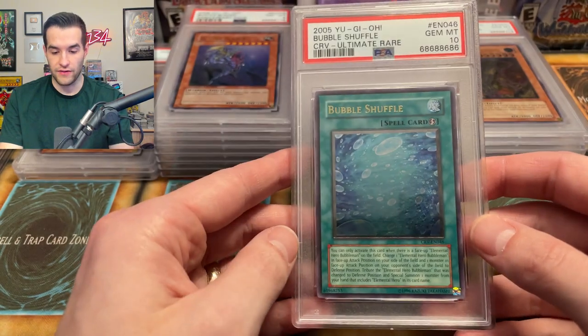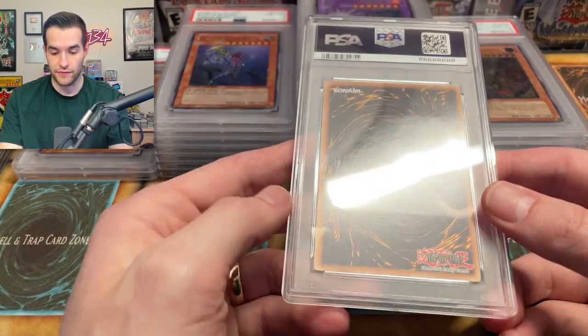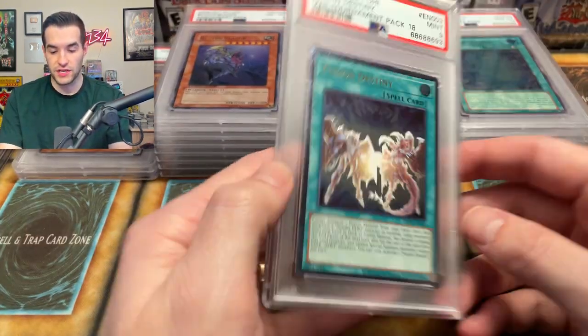We have a Bubble Shovel 10 — that's an unlimited. We actually pulled this. That's cool — we pulled an ultimate rare 10. That doesn't happen very often. It's not the back stamping — look, it's right there. I don't know what some of these are getting docked for. Let's just keep going.